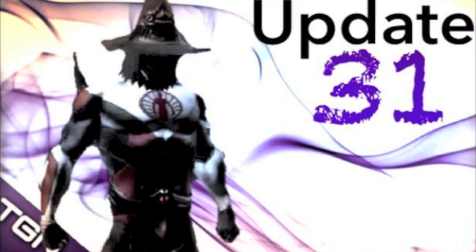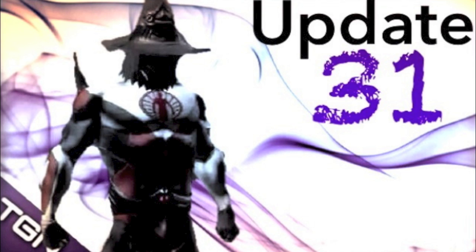Mainframe update: henchmen, backup sidekicks, and accomplices are now available as soon as you gain access to your base and mainframe. The cost has been reduced — gaining access to a sidekick or accomplice now costs 5 marks of triumph for the initial rank and 20 marks of triumph for the final rank. Backup costs 10 marks for the initial rank and 40 marks of triumph for the final rank. The cost of boosting, however, has not been changed.